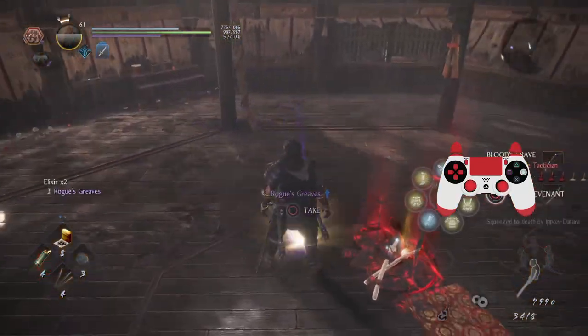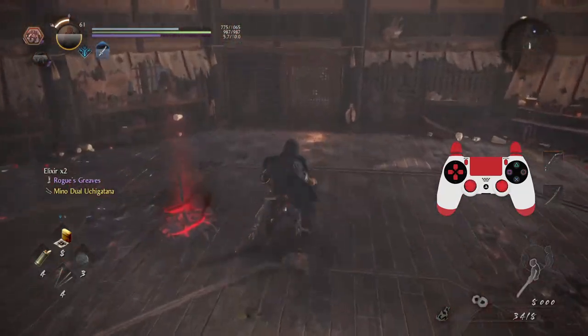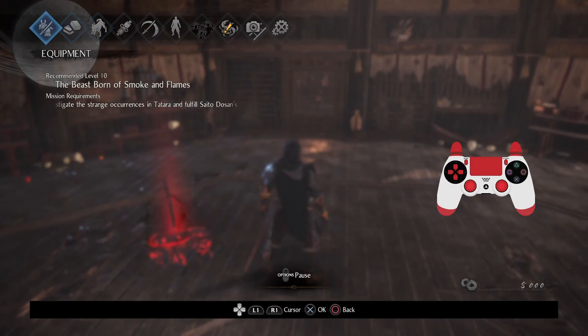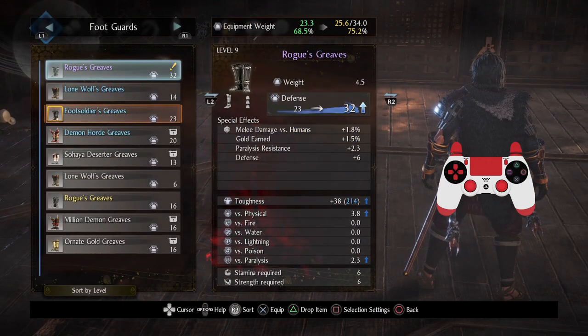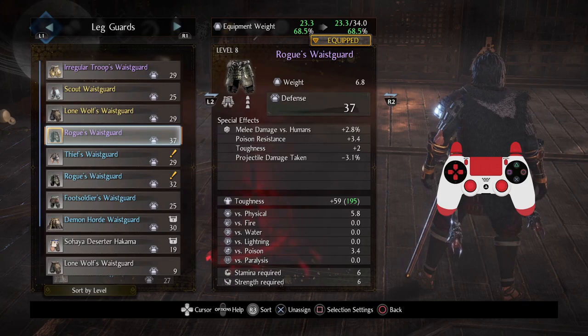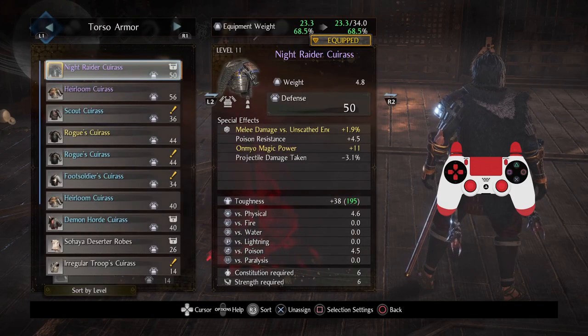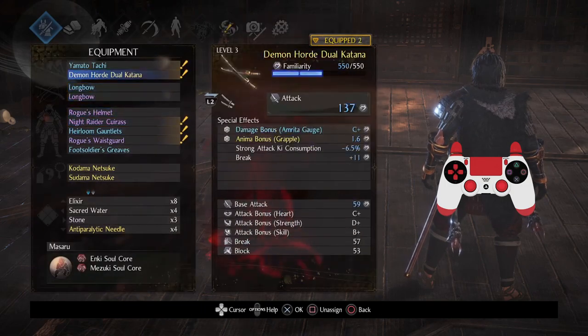Elixir. Ooh, better boots! Oh, he didn't drop his soul core — that's unfortunate, but I got better boots. These are better boots I can use... oh but they're so heavy. Darn it, oh man — oh, that sucks. Oh, come on. That's a shame.